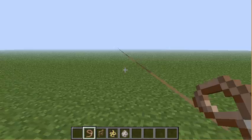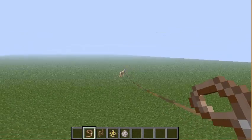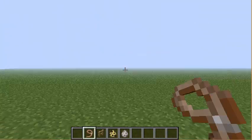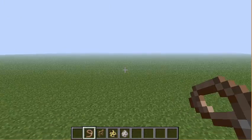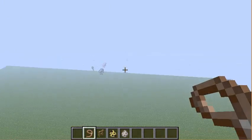The annoying thing is when you walk into the area where some of the things you've got on the lead are, you have to kill them for the lead to stop. You can't actually pull them or anything — it's another pain.